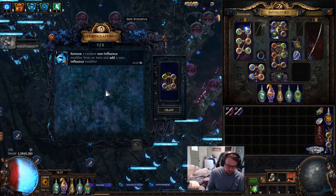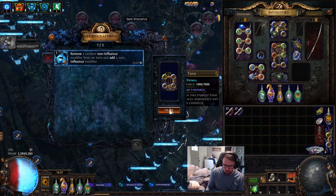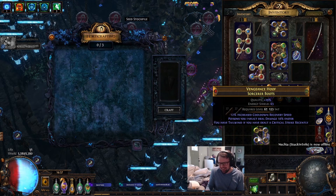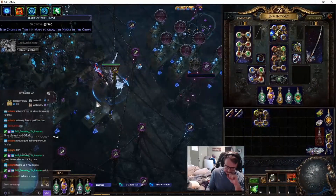I'll buy if you hit ailments immunity for 50 Exalts. Ailments immunity coming up right now — bam! Poison faster! How about 50 Exalts for poison faster? Dang it, that doesn't help at all. Alright, non-cold.